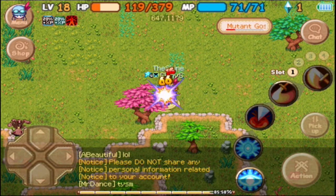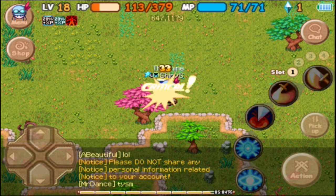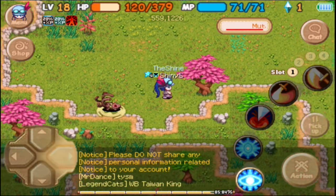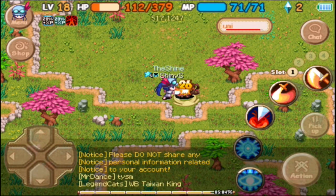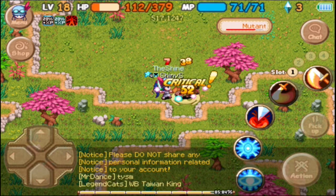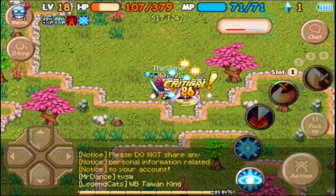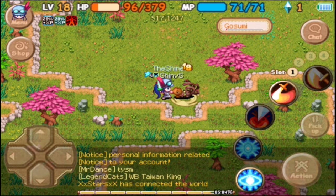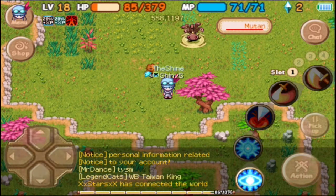The game says 'please do not share any personal information' — but what's weird is it says 'notice' on every single line. It's just one notice: please do not share any personal information related to your account. It's not three separate notices. That doesn't make any sense. There are a lot of things that don't make sense in this game.